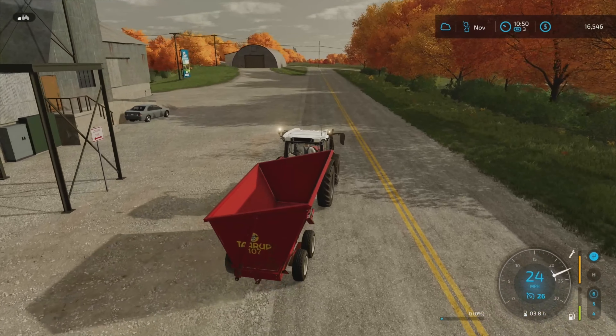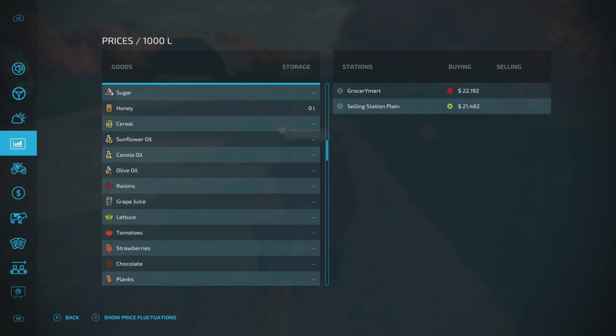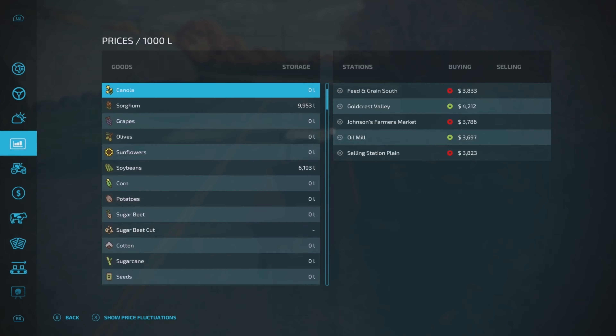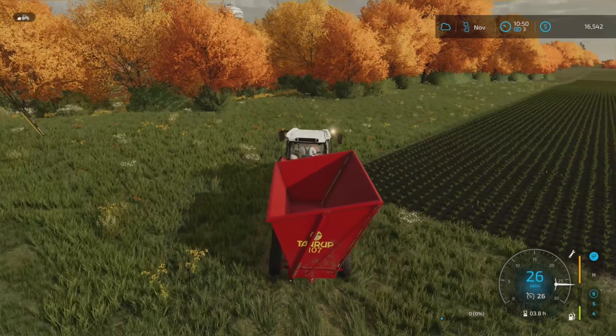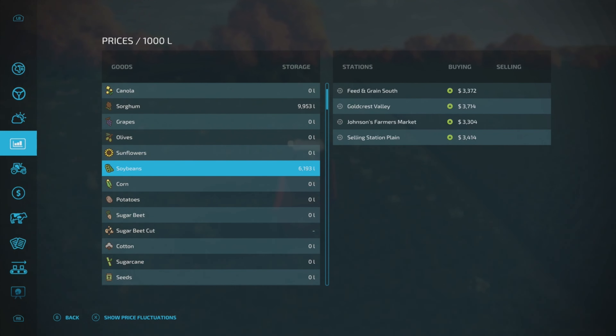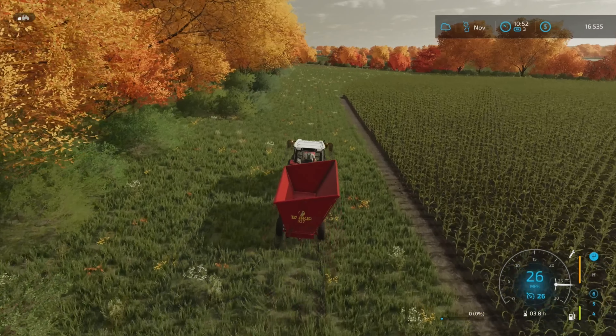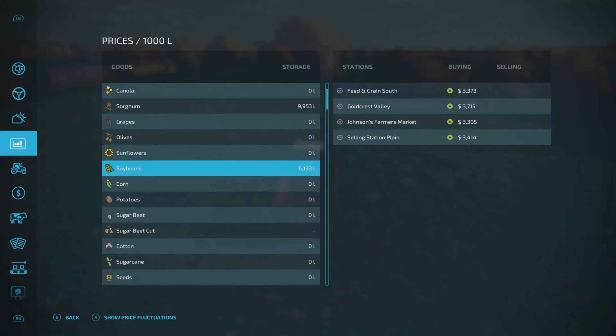I'm hopeful the price will be okay once we're able to sell it. There's already some soybeans in there. I'm hoping it's going to be a really big payday. We've got 2,767 and 3,714 liters — that's pretty good. The soybeans are definitely going to be helpful. I wish it was 6,000 like it can be, but it is what it is — there's not a whole lot we can do.